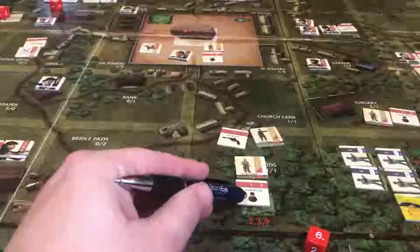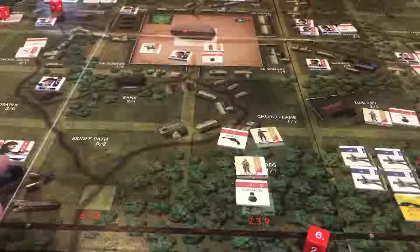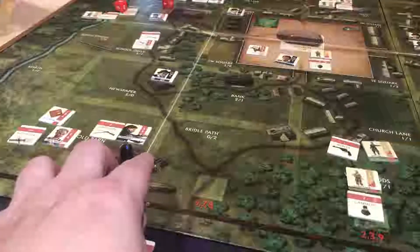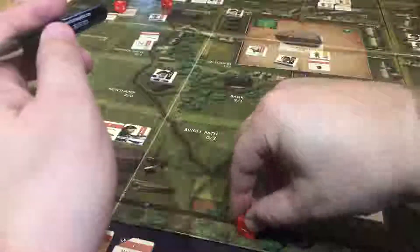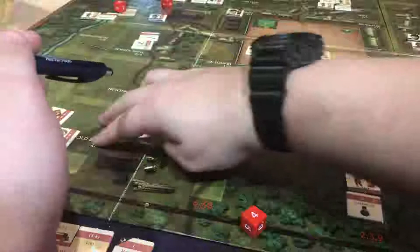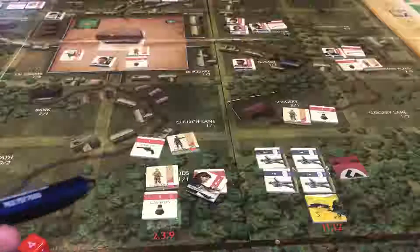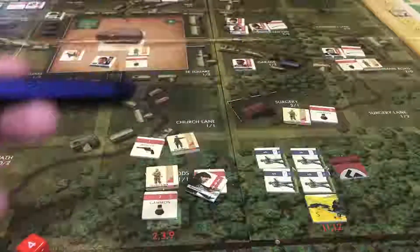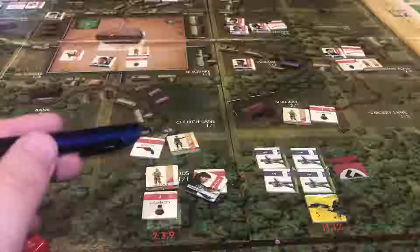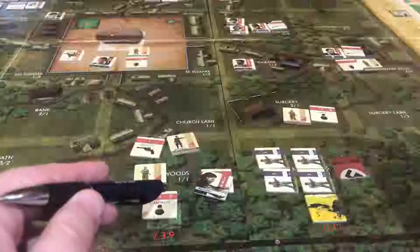I was saving this for anti-tank, but if I'm desperate I can use it to try to kill those Germans. We have Reynolds over here — I'm going to move Reynolds. He moves on a six, so no matter what I roll he's going to move four spaces. Reynolds gets minus one to German terrain, so the Germans will get a zero there. The Germans attack wherever the most characters are, so if I leave him here they'll attack here, and this would give them zero terrain.